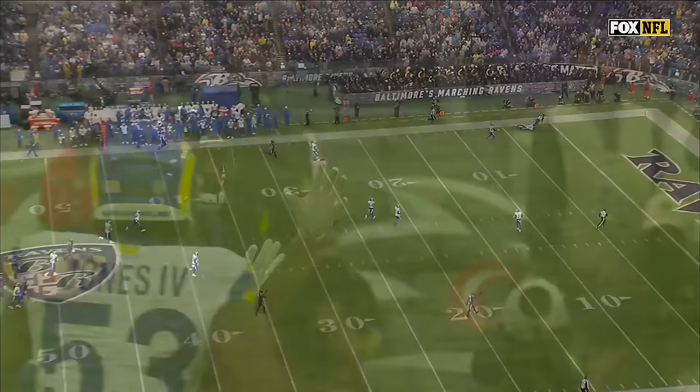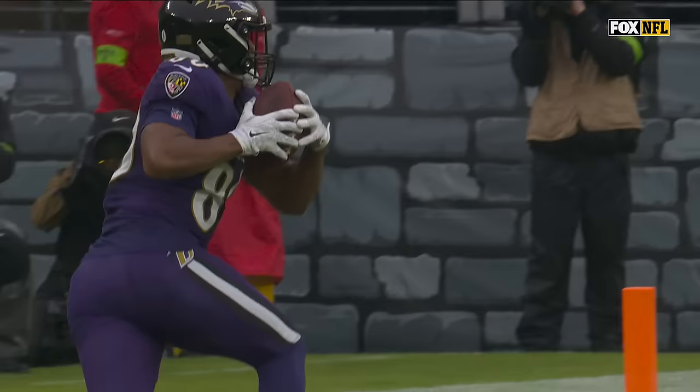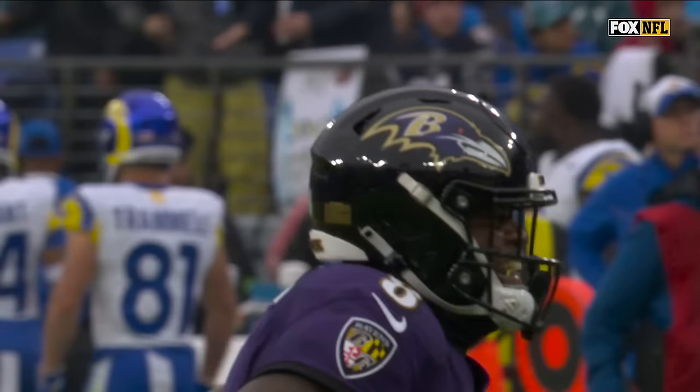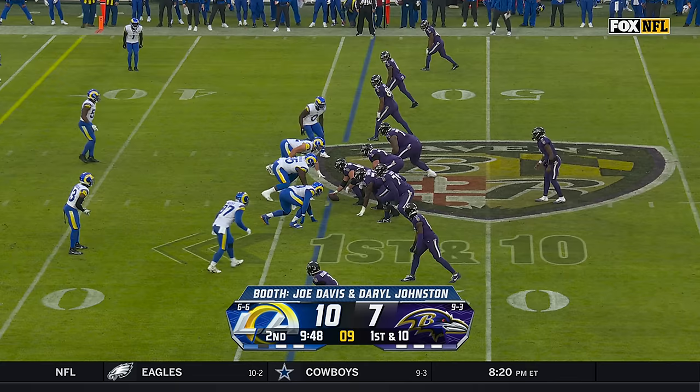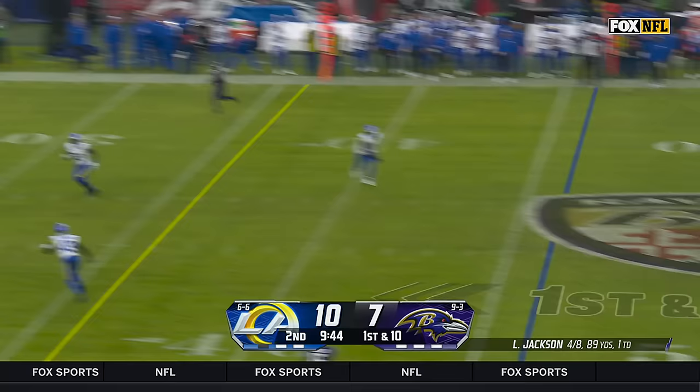Anticipating that man coverage and getting everybody to clear out. Bring him in motion so there's not as much attention in the pre-snap movement. But they needed that. 5'9" — climbs the ladder, makes the grab. Into Rams territory. Empty set for Jackson — pressured from the backside, lofts one, and Beckham's loose — underthrown but he's got it. And a Ravens touchdown.